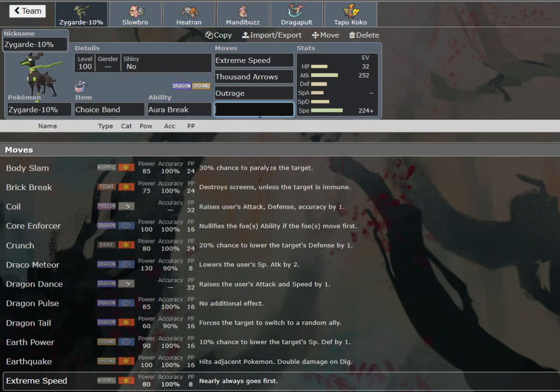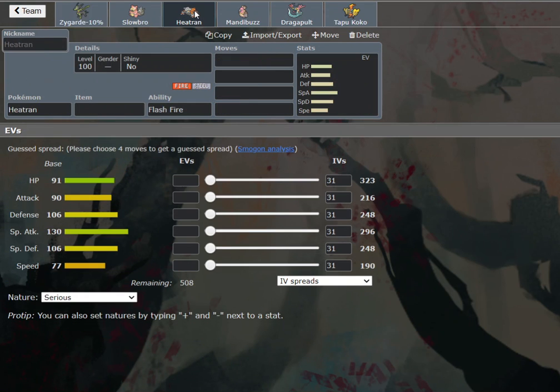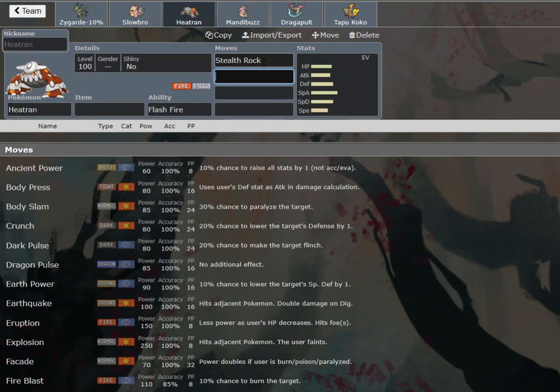Especially with Extreme Speed in the back, I think we're going to be fine there ultimately. As for the last move on Zygarde 10%, since we have two fast Pokemon, we don't actually need Glare on it. I kind of want to run Superpower just to clock Ferrothorn, because Ferrothorn is a little bit annoying for us outside of Heatran. And Heatran is definitely going to be more of a defensive variant.